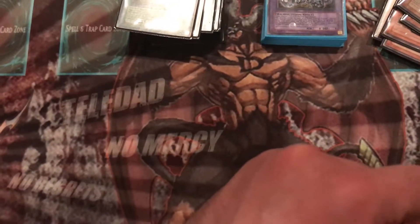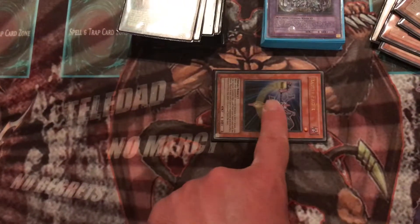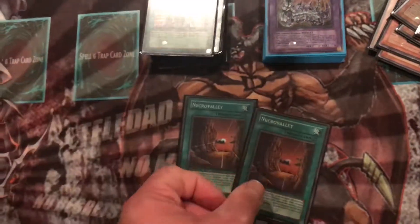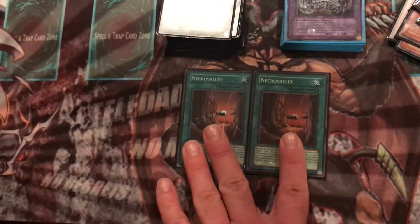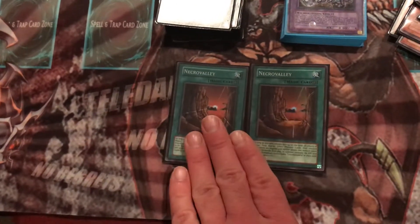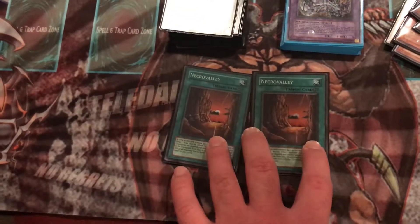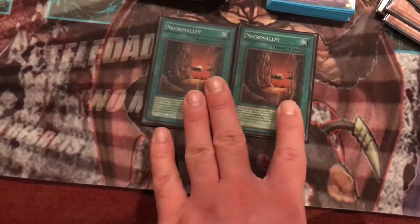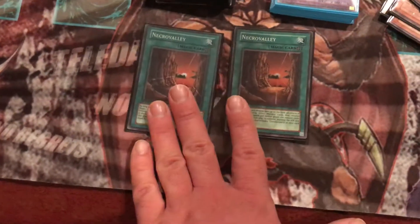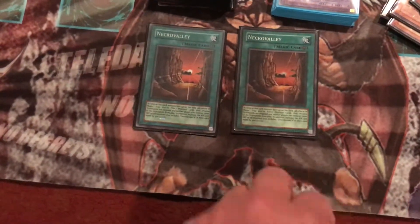Last but not least, Battle Fader: when you have no monsters on your field and your opponent declares an attack, you can special summon this from your hand and end the battle phase, but it gets banished after it was summoned this way. For spells, you got two Necro Valley, which gives your Gravekeepers 500 attack and defense points. Any effects involving the graveyard on either side are negated, and you cannot remove any cards from play as long as this is on the field.